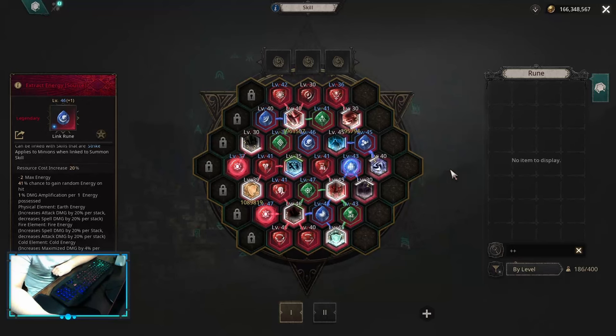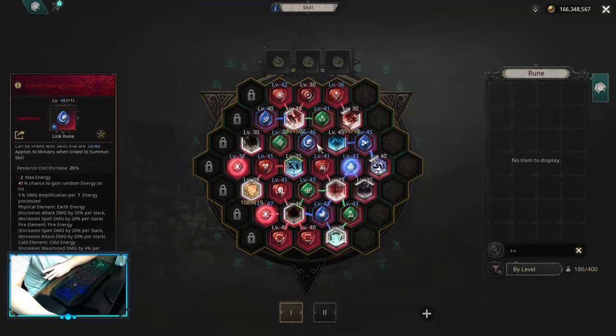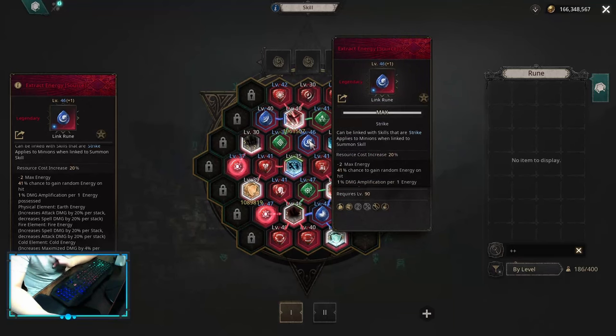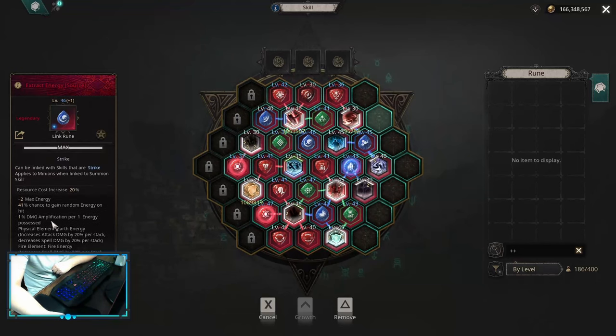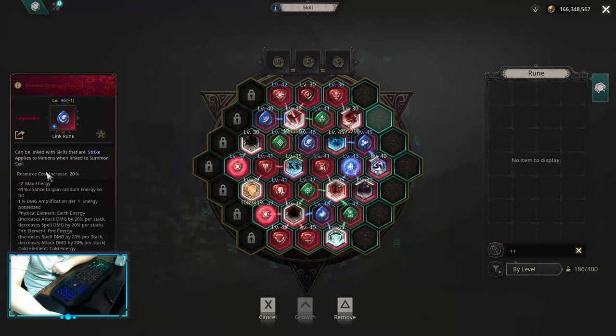Season 6 Rebirth meta is basically this: you want to add Extract Earth Energy and Extract Energy, and you're done. These two links in combination give much more damage than any other two alternative links. They work really interestingly right now — they give you a lot of random energies, and every single energy gives you damage amplification. It works really nicely on Maximize Builds. On Critical Builds it doesn't work that well, so I highly recommend doing this only on the Maximize Build. You want to awaken Extract Energy into Source and get Max Energy +2 to negate the minus 2 Max Energy shown on the tooltip.